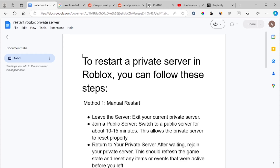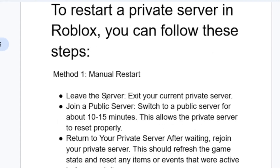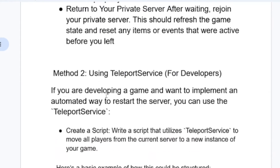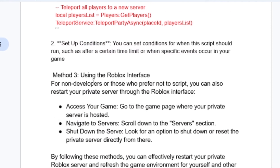In this tutorial, I will guide you on how to restart a private server in Roblox. To restart your private server, you just need to follow these steps. There are three methods you can use: the first one is a manual restart, the second is using a teleport service for developers, and the third is using the Roblox interface.